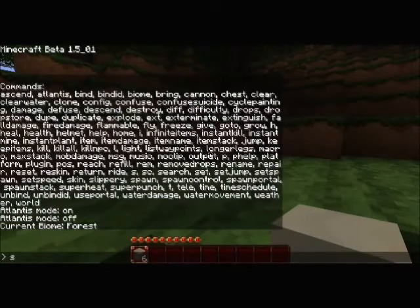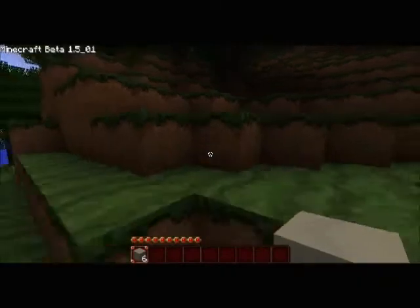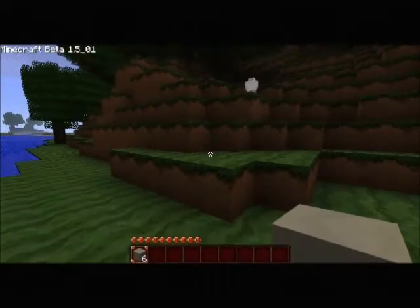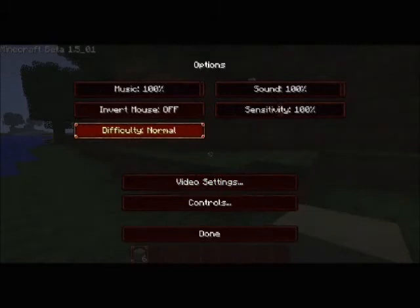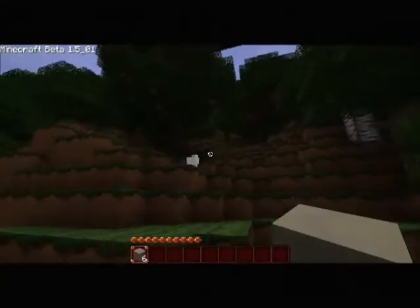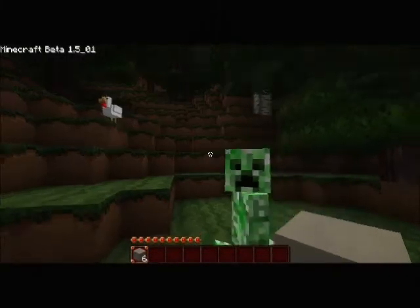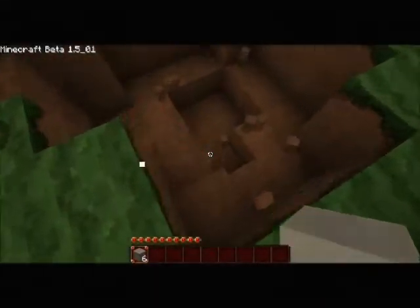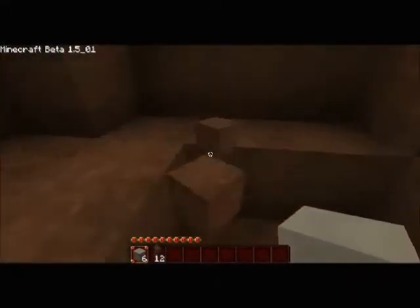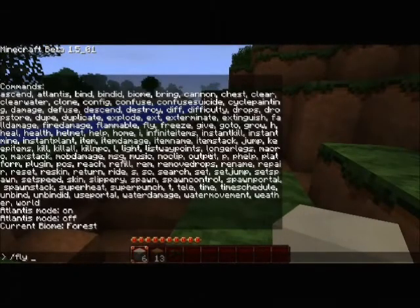Our next feature is we can spawn a creeper. You haven't got any swords so I'd be a bit worried, but health is set to infinite. Health infinite is a very fun command. Only spawning one creeper — boom, there we go. The chicken got hurt but we're fine. You can spawn as many as you like with it.